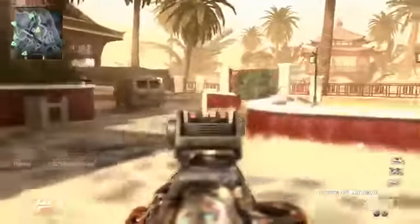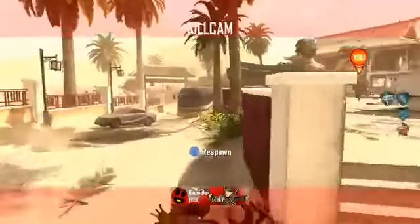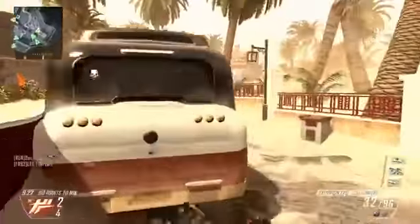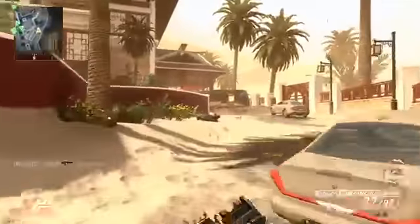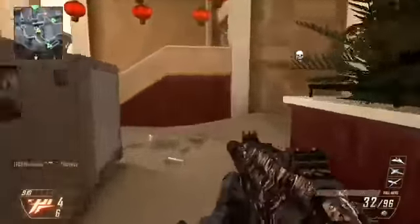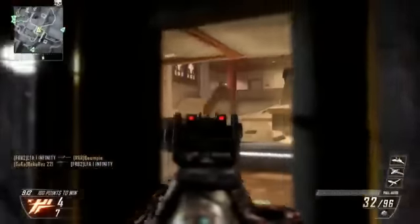It has a magazine size of 32 rounds. Reload time of 1.9 seconds. ADS time of 0.22 seconds. Rate of fire is really high — 1067 RPM. It's the highest RPM of all the SMGs. The damage is 33 to 18 at distance, which means you will kill someone in 3 to 5 shots when you shoot the head and 4 to 6 shots when you shoot the rest of the body.